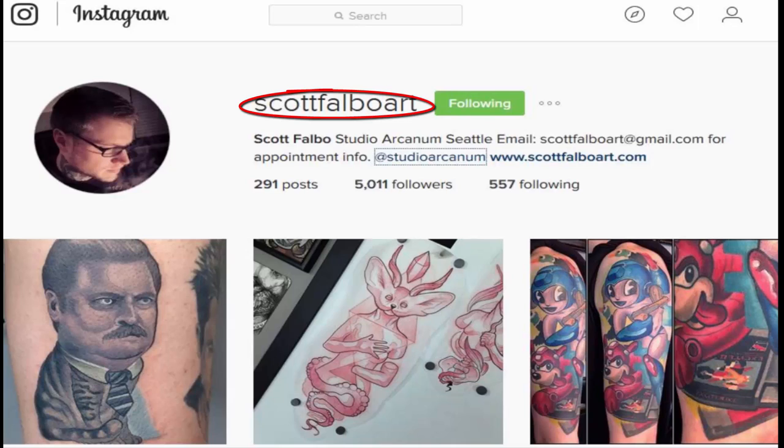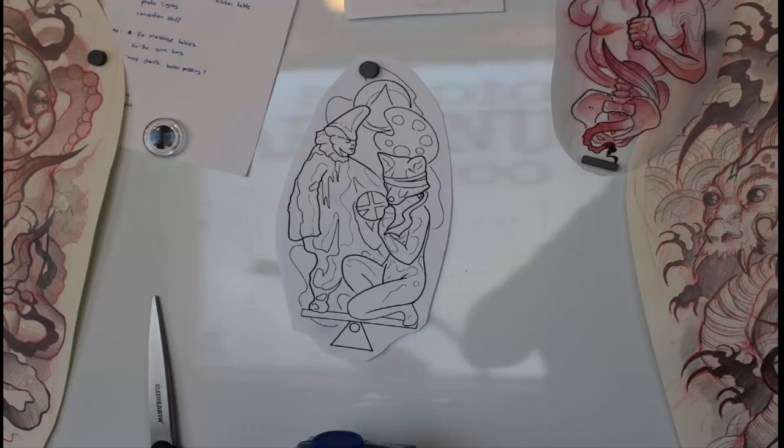I may even turn this left arm into a sleeve that is dedicated to magic, and my right arm could have something related to Japanese cinema. I wouldn't mind doing some Miyazaki on that side, but I definitely recommend following Scott over on Instagram. This is the sketch that Scott did, and one of the things I really like about it is up at the top he added a reference to the blue mana symbol in the moon. He really added this additional geek element that is just beautiful. I'm super happy with the way this has turned out.